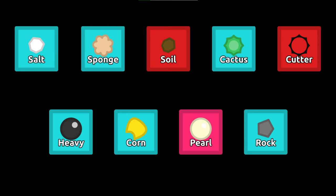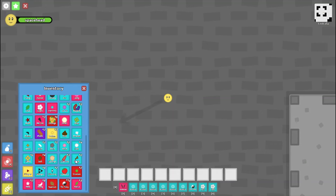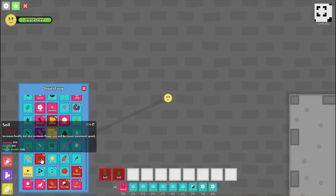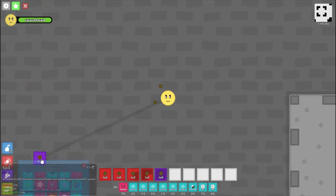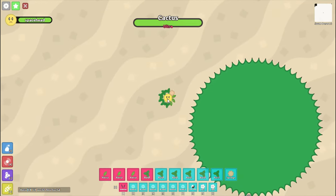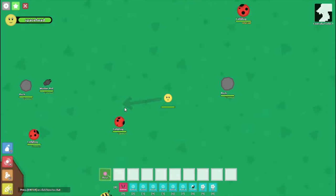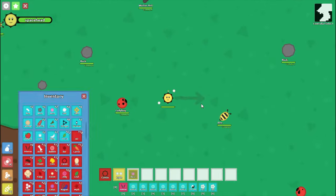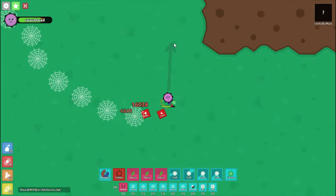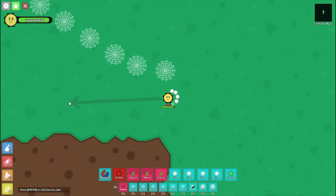Good tanking pedals include Salt, Cactus, Soil, Sponge, and Cutter. Salt reflects damage back to the mob that dealt it. Soil and Cactus increase your max HP, but Soil also decreases your movement speed and makes you bigger. Sponge spreads out damage over a long time, giving you time to heal. Finally, Cutter increases your body damage. These pedals allow the player to survive large amounts of damage, killing mobs in the process either through damage reflection or ramming.